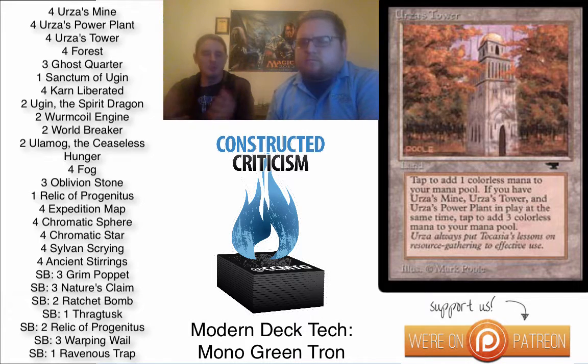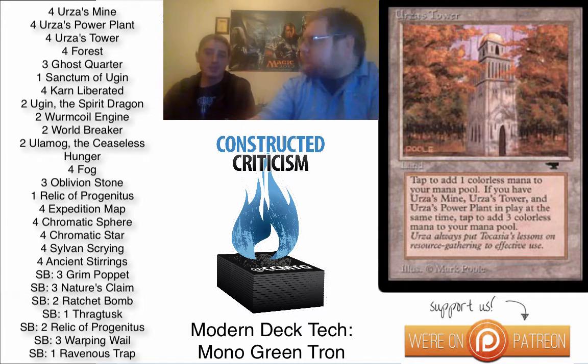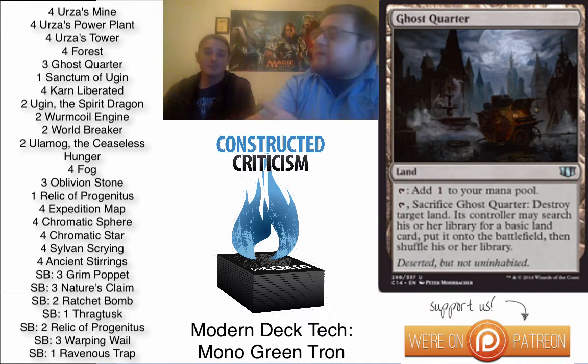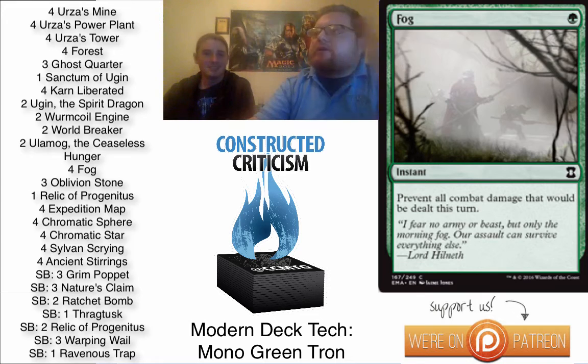I was running into issues with the mana base. Grove of the Burnwillows really spoiled me on having a perfectly functioning mana base, and having to switch to Brushland or Razorverge Thicket caused a lot of issues. I didn't like the idea of losing games to my mana base — I didn't want to take damage off Brushlands, and I didn't want tapped lands, especially if it's your fourth land coming in tapped when you have Tron and want to play Ugin. So I looked into a Mono Green version that used those colored mana slots to instead play Ghost Quarter, which is really well-positioned. There are a lot of Inkmoth Nexus in the aggro decks, and being able to get rid of those is a big deal.